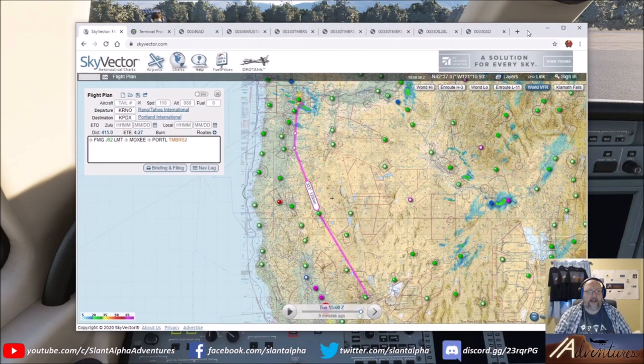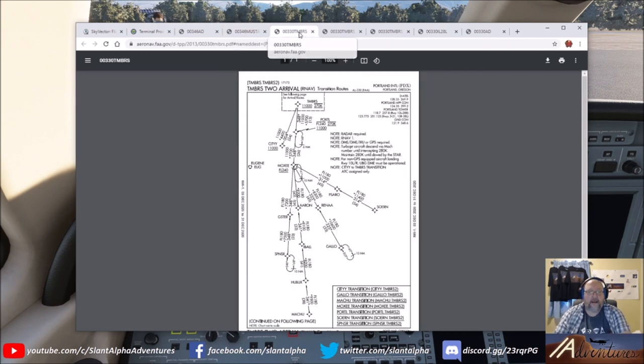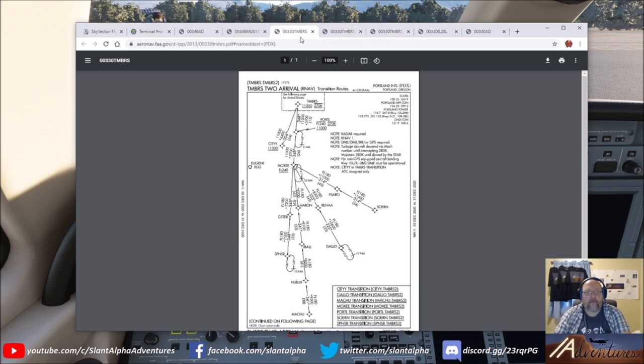This is the route we're flying today — the same route as last night, which turned out to be a really good example of how the plane functions on ascent and descent profiles. We're flying from Reno-Tahoe International to Portland International. We're going to fly the Mustang 8 departure, which we'll talk about in more detail shortly. Then it's the Timbers 2 arrival, which has three pages — it's a very complicated, long arrival. This is a beautiful example to use because coming in from this point, Moxie, we've got different altitude constraints at each point on the way down.